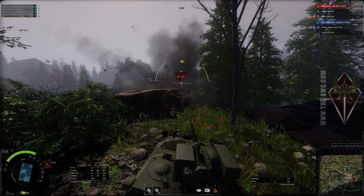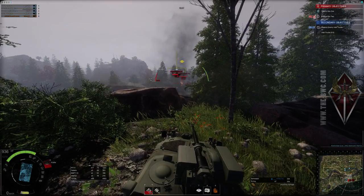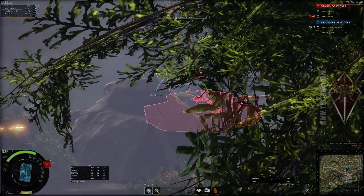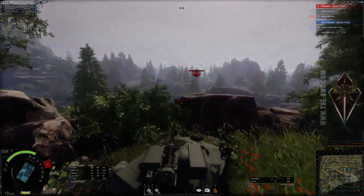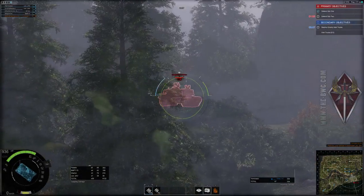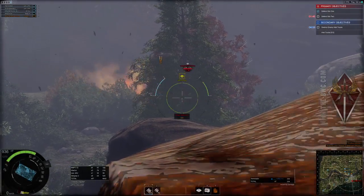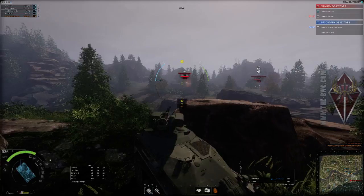If you really want to learn where all the tanks' weak spots are, this is an excellent way to go, if you can survive, due to low penetration values. As you can see, I am just backing off the gun enough so I can actually shoot the target, and therefore I don't expose so much of myself, so they don't have much to shoot at if they do decide to shoot me.